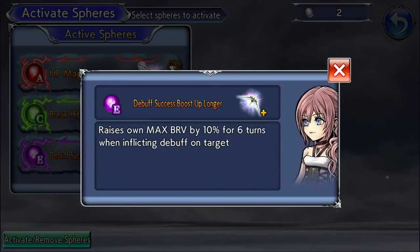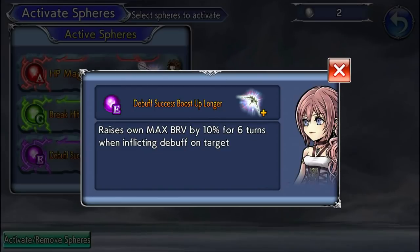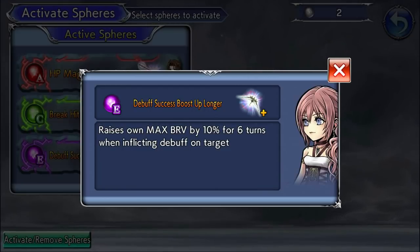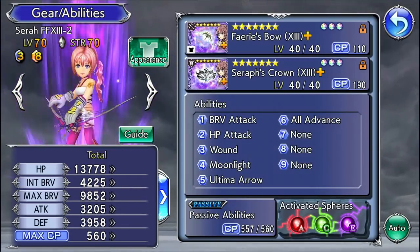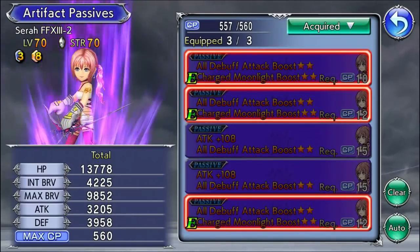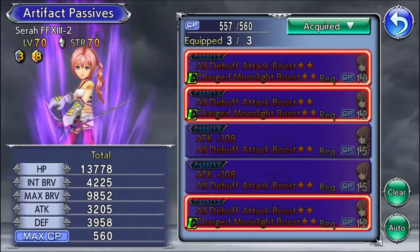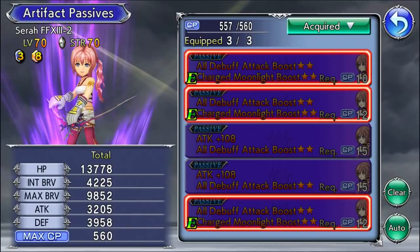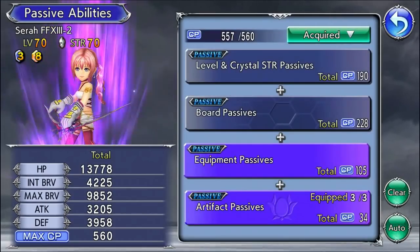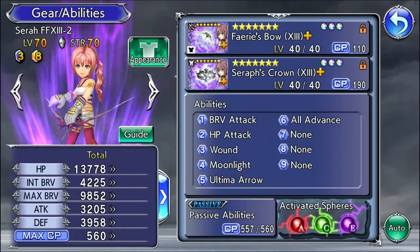Last for Sarah, I gave her her own sphere that boosts max brave. Her max brave is generally quite low and she inflicts debuffs all the time, so raising it by 10% is a nice bonus. Technically a better sphere would be attack and max brave by 10% — like Yuffie's sphere — but I don't have Yuffie, so this works. I don't recommend fully sphering Sarah unless your Sarah is perfect, since she relies on perfect arts. Very few people realize how good she is because very few have perfect arts for her.